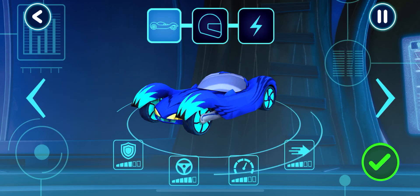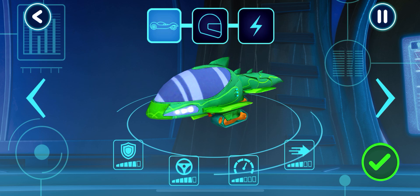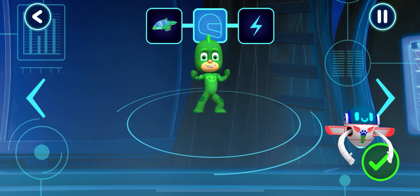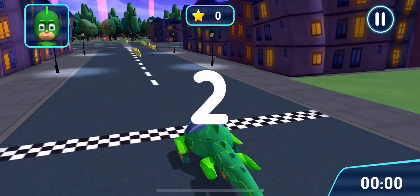Let's pick a vehicle to drive. Tap the arrows to see all the options. Pick a driver. Tap the tool. How would you like to power up your vehicle? Get ready to drive. Let's try out your track. Go!